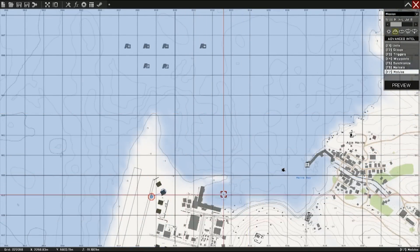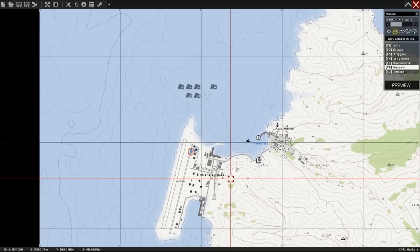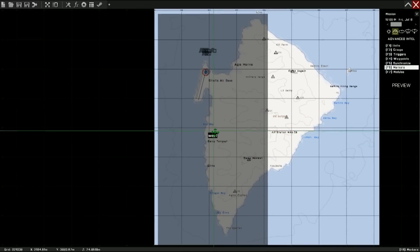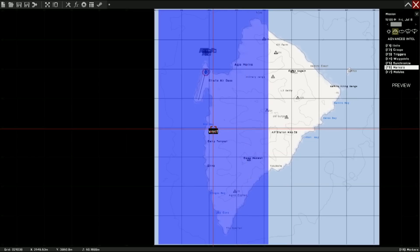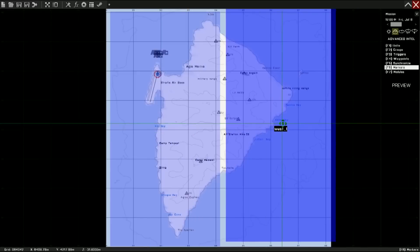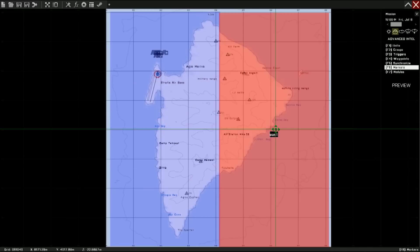Now that we have what I'd like to call the core modules placed, let's go ahead and move on to the military modules. First thing we need to do is we need to create two markers. I'm going to start out by trying to find a good distance — we'll name this first one West. I'm going to start out by going 2,000 by 4,000. That actually looks like a good distance. I'm going to go West and make that blue — that's not a requirement, that's something I like to do personally. Take the West marker, copy it over, and we'll go ahead and rename this one East.